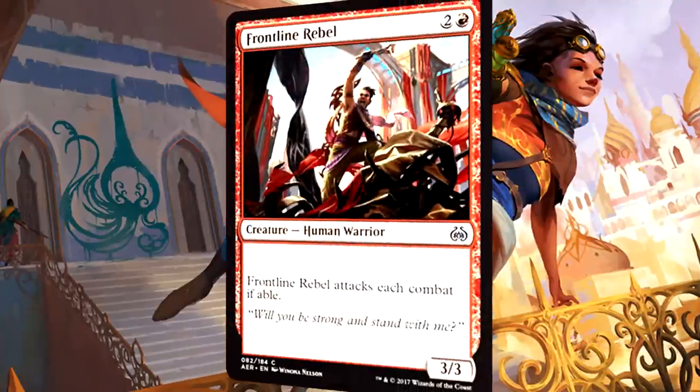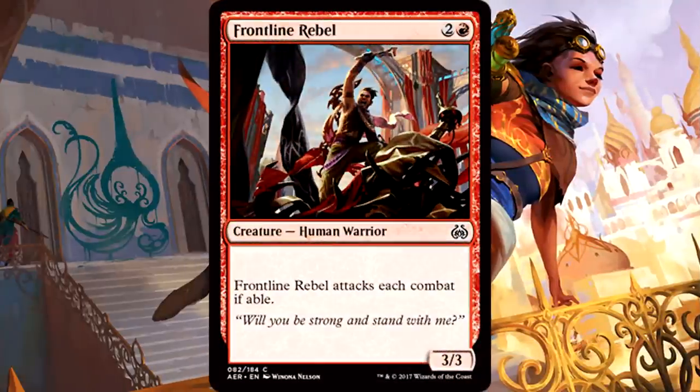Frontline Rebel is 3 mana for a 3/3 human warrior that attacks each combat if able. This is an alright filler card — 3 mana for a 3/3 will work. There are plenty of 2/3s running around and 3/3s are great at dealing with those. You do have to attack each combat, but if this drops on turn 3 and you're attacking by turn 4, many decks still won't have anything that can block it. Nice pressure, and you can use this to crew vehicles pretty easily, avoiding the must-attack trigger. Rebel is actually decent.